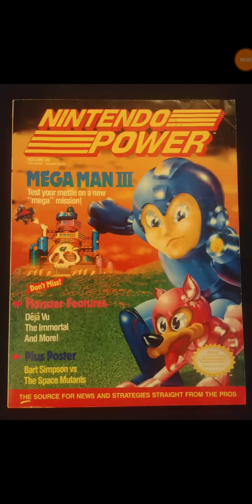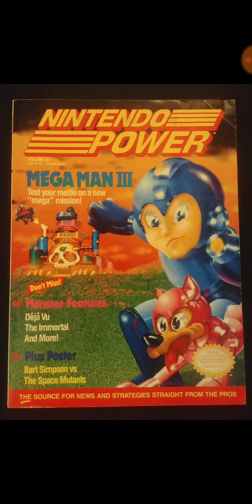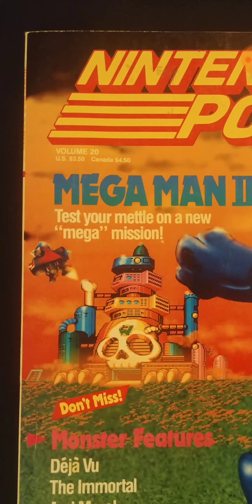Hello, and welcome to Dr. Gackman's checklist for Nintendo Power Magazine. We are going to go starting at Volume 20, and we're going to go through all the 1991 issues in this episode. Volume 20 is January 1991.